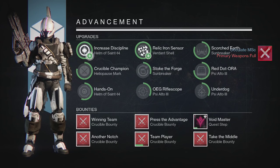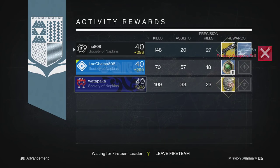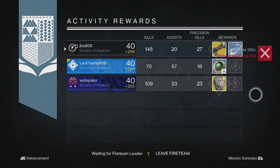Finally on my last character, my Titan, we were able to get ourselves another exotic — an Invictus Shotgun Year 2 at 290 attack. My two teammates get 11 strange coins and a Knucklehead Radar Helmet for the Hunter. So not bad — we were able to get 2 exotics out of 3 Nightfalls.